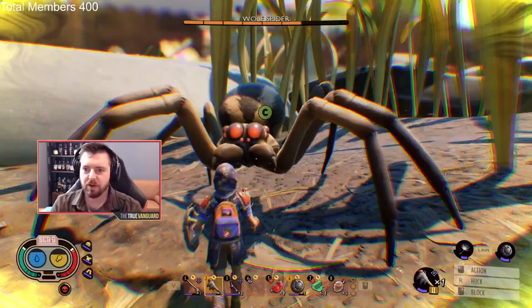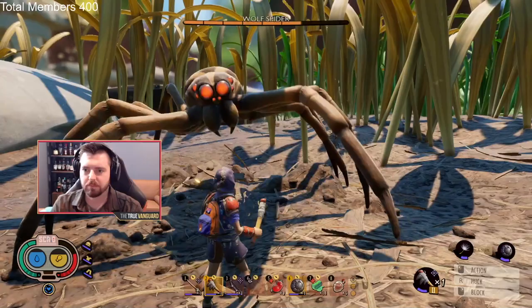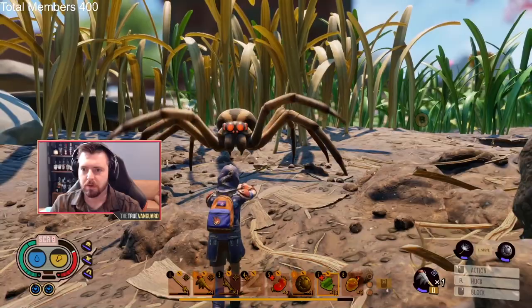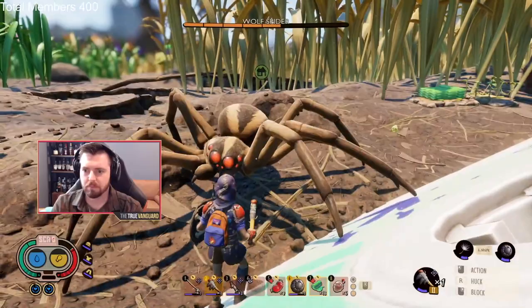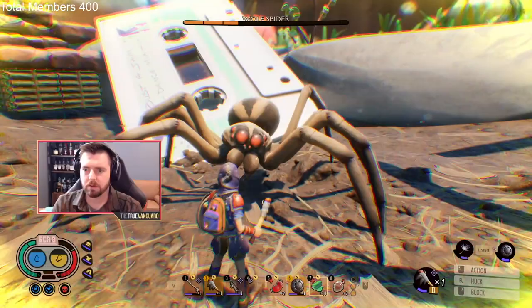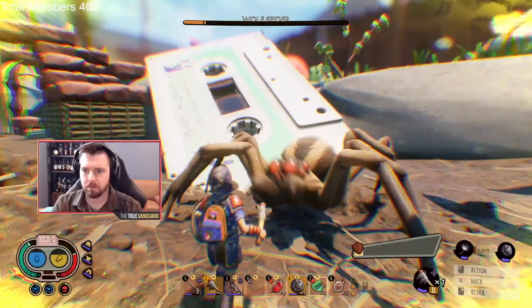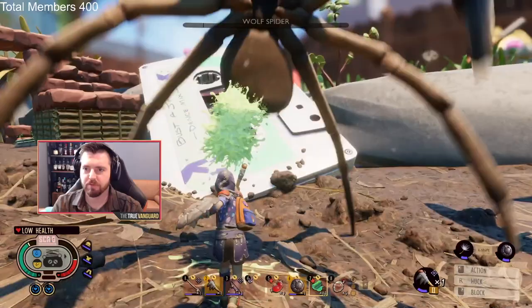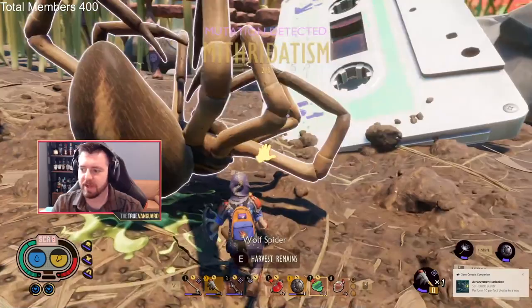I messed up that combo a little and let her hit me once. But really you just want to wait and let her be on the offensive — be patient. I'm taking a little bandage to get some healing coming back. Now she's stunned — it's really just a patience game. She really loves that combo: one, two, three, four — and she's dead. Just like that. It's just a game of patience.